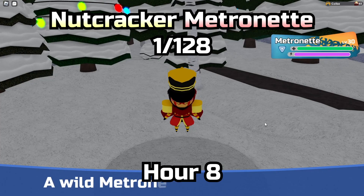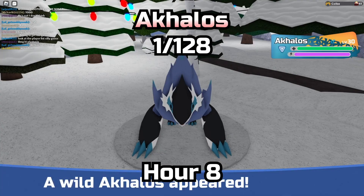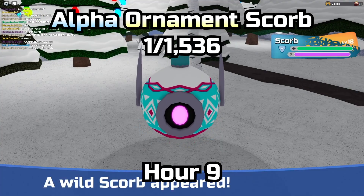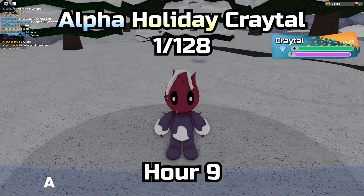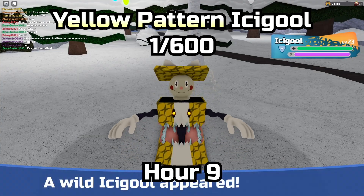Then a Pyramind, then a Metronet, and another Nutcracker Metronet. Followed by an Akalos, then a Celestine, then another Alpha Scorb. And then Alpha Cryo Cub — it's kind of rare, but you can just rally, so I'd prefer if it was Gamma. Then another Alpha Cryo, and there is a Wobblisk, followed by a Yellow Patterned Icicle.